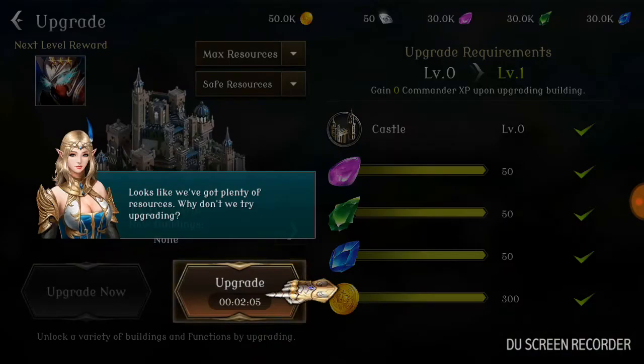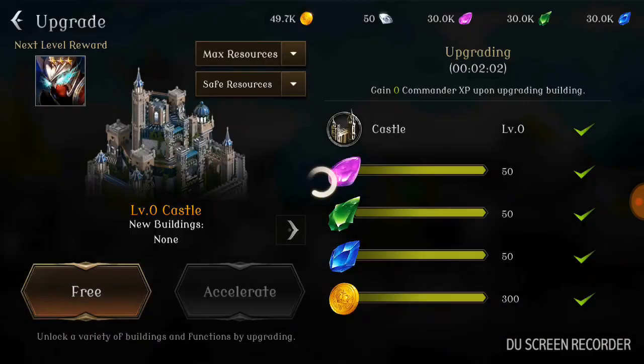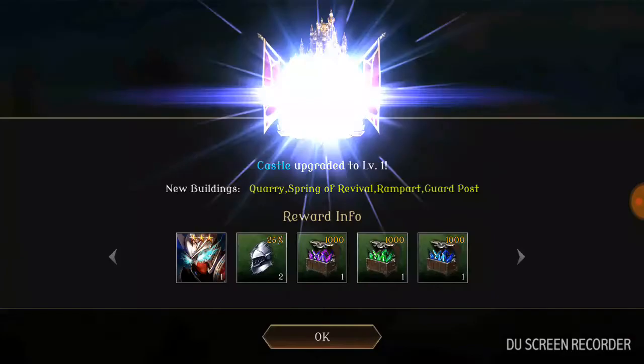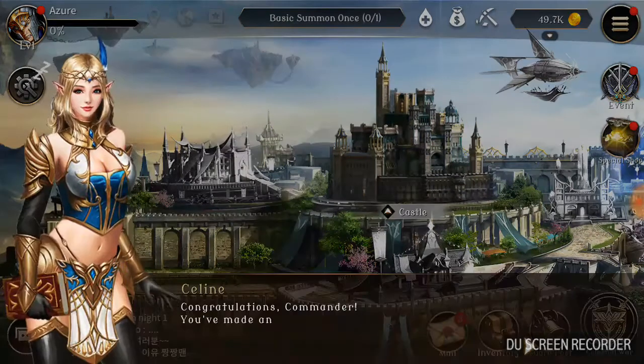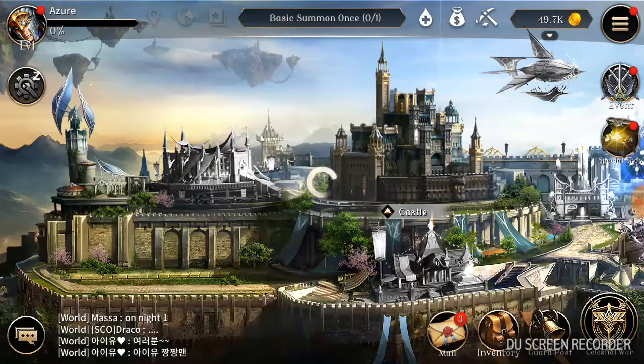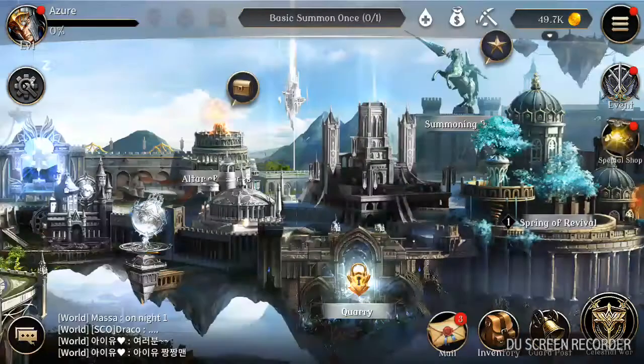It reminds me of Final Fantasy back in the day when it had orbs and emeralds — nothing like lumber, wood, or grain. The currency has changed, which is pretty cool. It's a little bit different. As you know, in every game you have this tutorial.